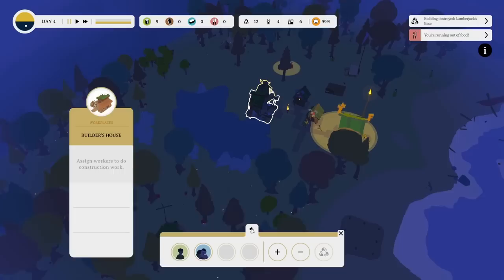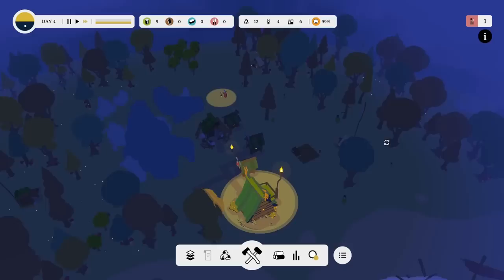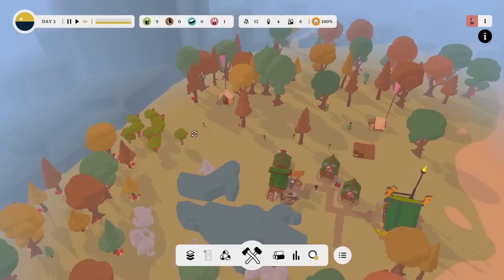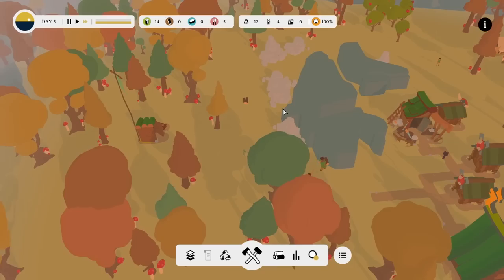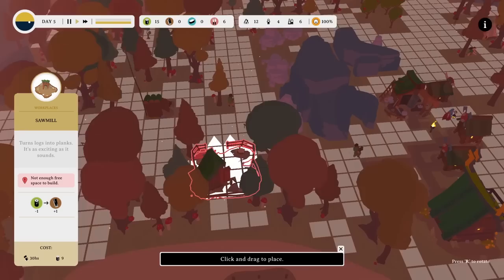Running out of food. Could we take away a builder and put somebody over the forager? They've already assigned themselves over there — well done, that's very efficient. I like how the leader goes around with the little lantern, just checking on things. Gets a bit late, they go out and make sure everyone's okay, and they're up first in the morning. We now have 14 wood, so I think we can now afford to get in the sawmill.